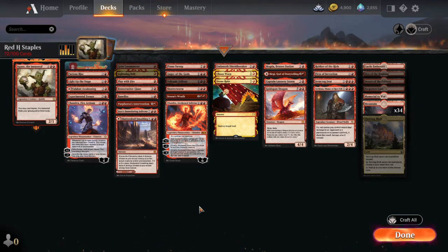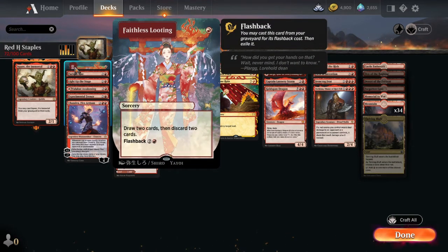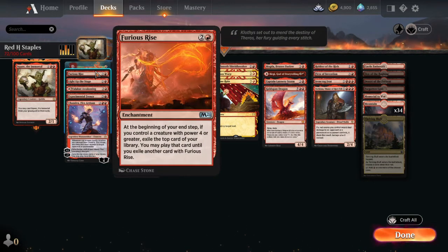Next we're going to go to the card advantage side of things. There's not much good card advantage in red — a lot of times you have to discard a card, sacrifice a creature, or exile a card and cast it from exile but lose it at the end of the turn. First and foremost, Faithless Looting, which was recently added — probably one of the best red card advantage spells, and a must-have in most decks. Furious Rise: at the beginning of your end step, if you control a creature with power four or greater, you get to exile the top card and can play that card until your next end step. It's a really nice way to get constant card advantage.